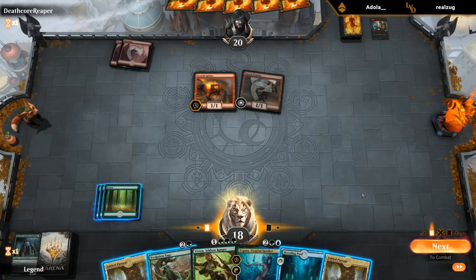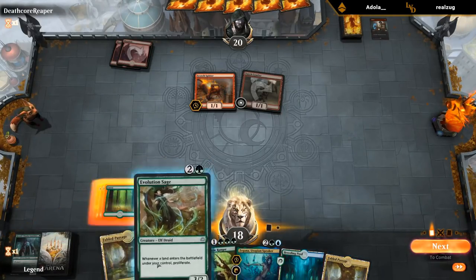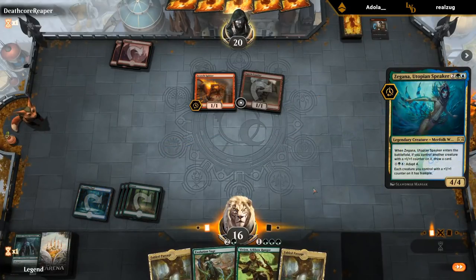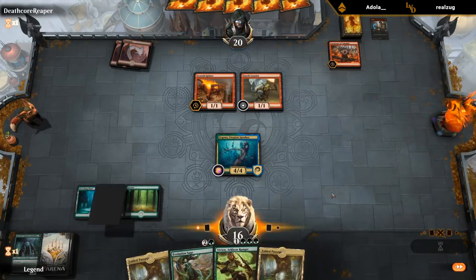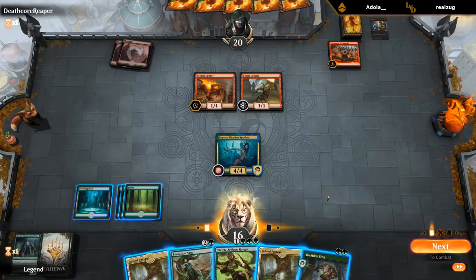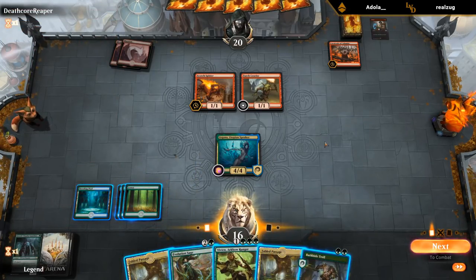I can just play Zygana without drawing a card — it's still a pretty big roadblock for my opponent. It might be worth playing the Breeding Pool untapped, keeping the Fabled Passages for Evolution Sage — can go Zygana into Vivien into Sage plus a bunch of fetch lands. Troll is also quite good with Evolution Sage. The card we're most terrified of is a potential Spitfire, which they can give haste with Torch Courier — so maybe hold Vivien to kill the Spitfire as soon as they play it.